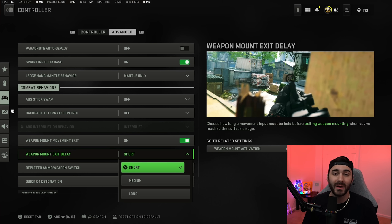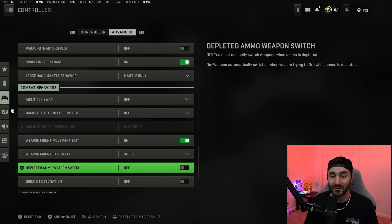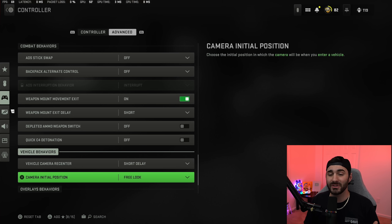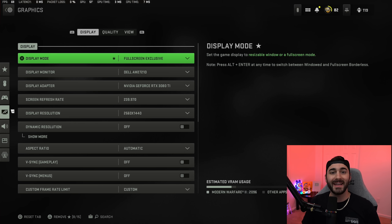Weapon mount exit should be on, and the weapon mount exit delay set to short — the shortest possible time. Any movement left, right, or backward will pull your character off the mounted position, which is what you want. Depleted ammo weapon switch I have off. Quick C4 detonation I have off — C4s don't really have a big role in this game.